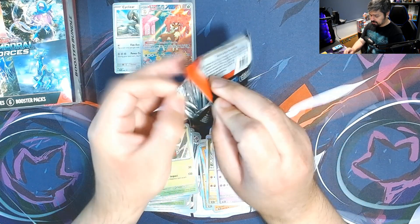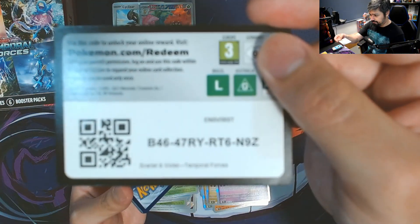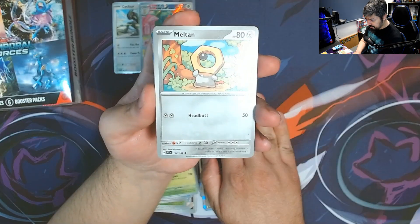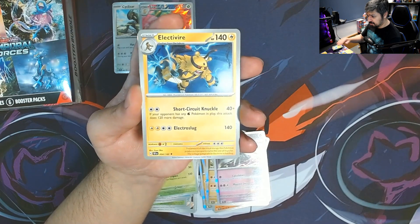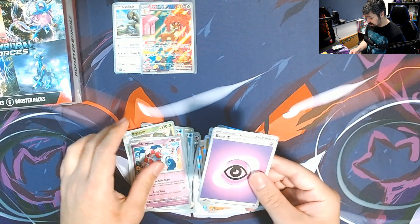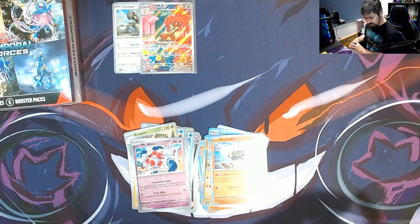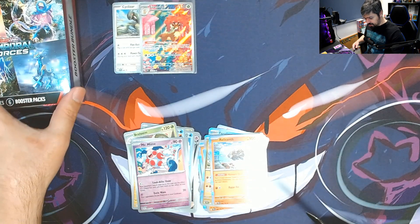Last pack of the first Booster Bundle — let's see if we can get some last-pack magic. We got a Meltan, Nosepass, Minccino, Rockruff, Delmise, Electivire, Cinccino, Electivire reverse, Mr. Mime reverse, and a Relicanth for the rare with a Psychic Energy. Man, this opening is a little rough — just one hit from one Booster Bundle and no hits from the three-pack blister.